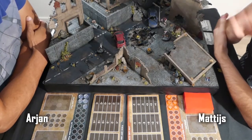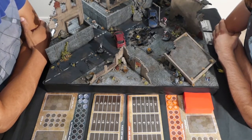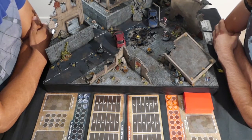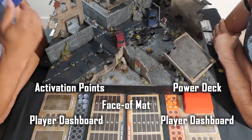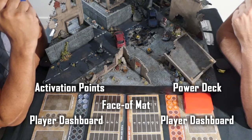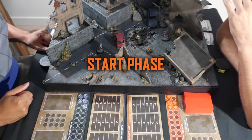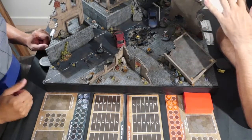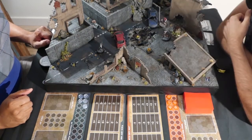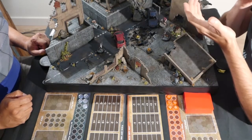Hi, I'm Arjan and I'm Matthijs and we are Code Orange Games. Here we have a short tutorial about our upcoming game Collision. We're gonna do some moves and you'll get an impression of what the game is about. We've already deployed the models and randomly put them on the table. Normally we'd have a mission, but we put one collision token that we need to capture and placed models fairly close so we can get straight to the action.